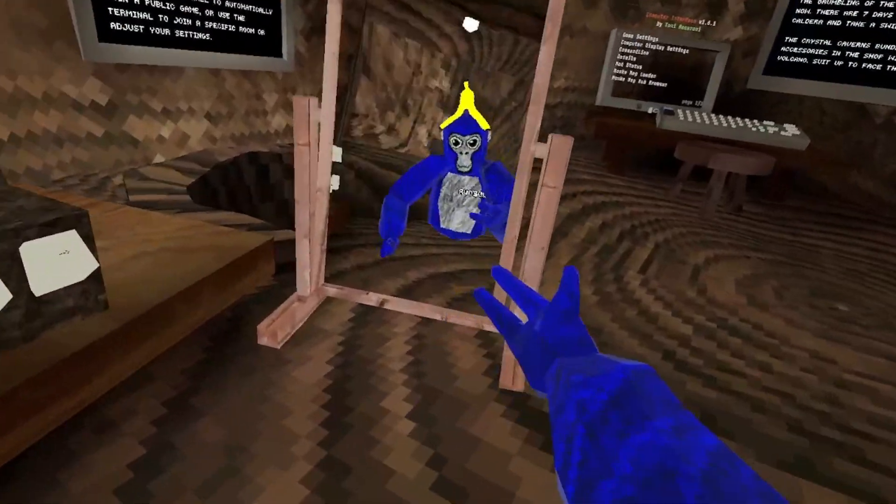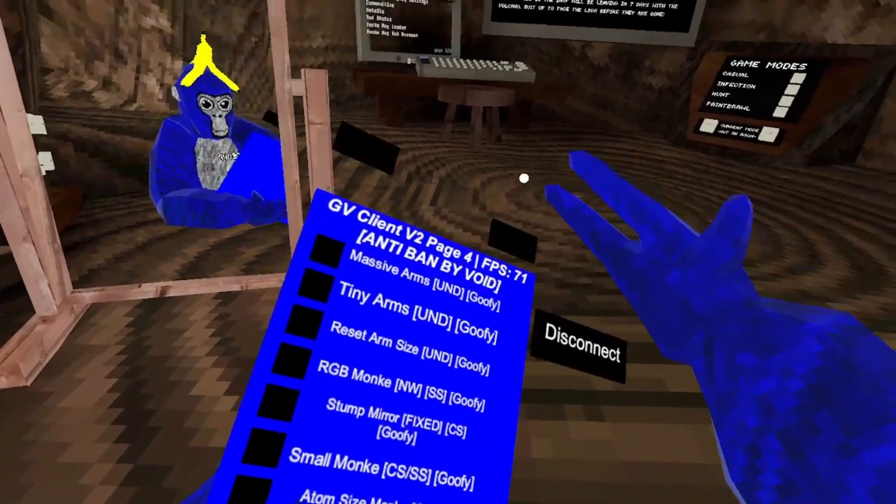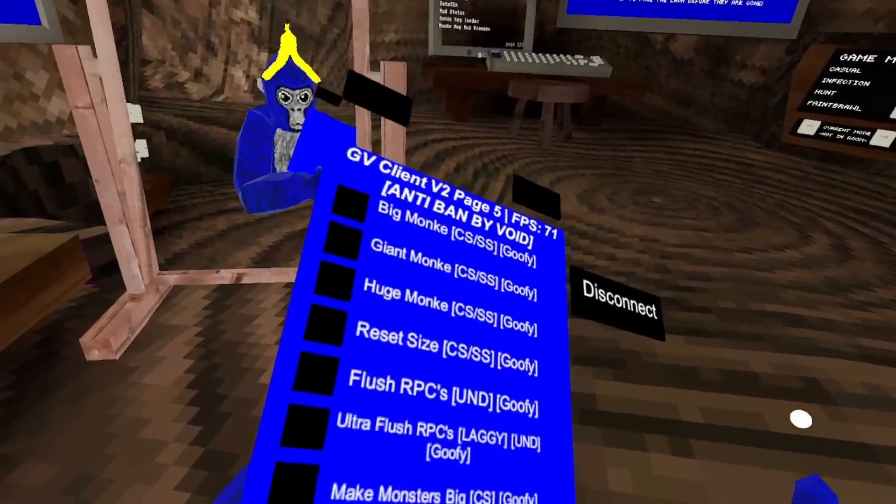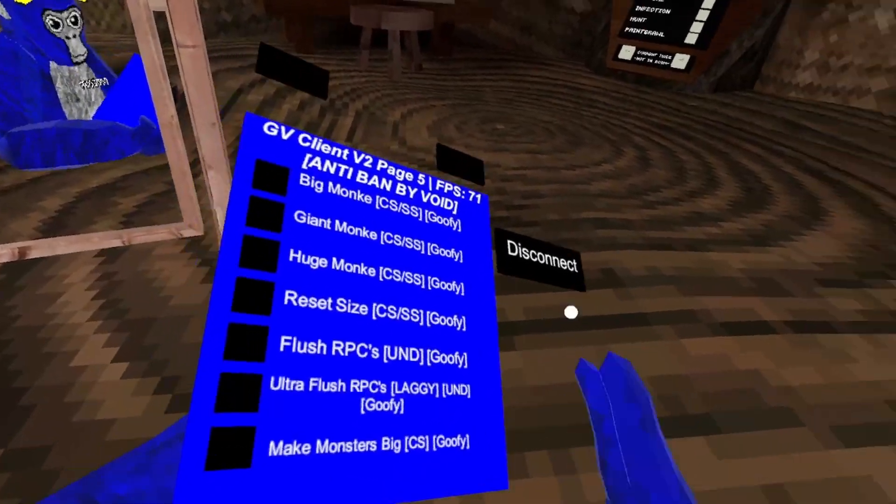Stump mirror — I don't know if it works, I already have one. Small monkey, atom-sized monkey, big monkey, load of monkeys. Flush RPCs, ultra flush — I would like the game a bit.